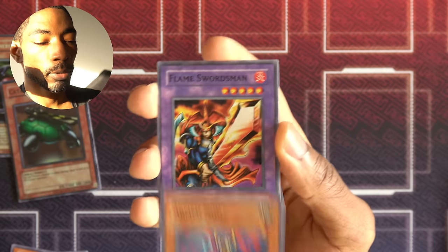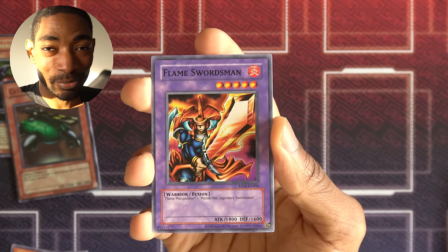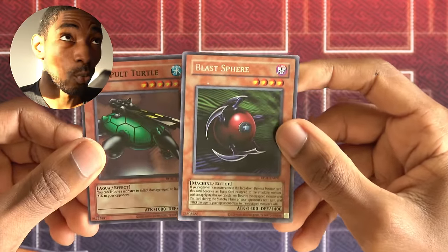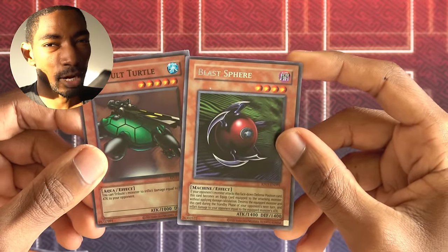Another Black Pendant. A Mask of Darkness. An Armed Ninja. And Flame Swordsman — a fusion you cannot actually summon with cards from this set. But all in all, not too shabby. I didn't get as many foils as usual, but I got a pretty worthwhile one in Blast Sphere. We'll definitely put that to test, and I'll think about the Catapult Turtle too.